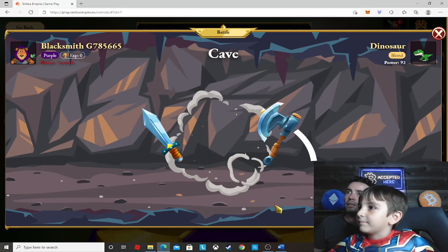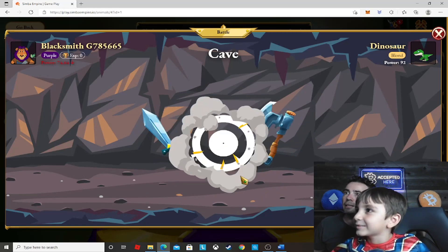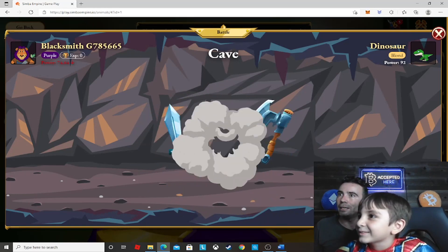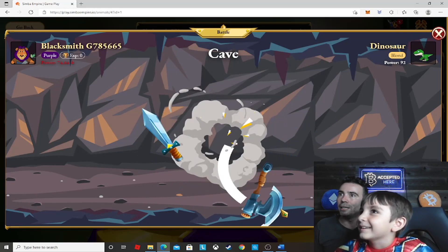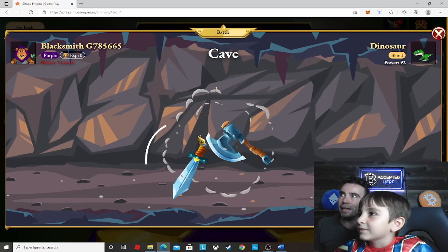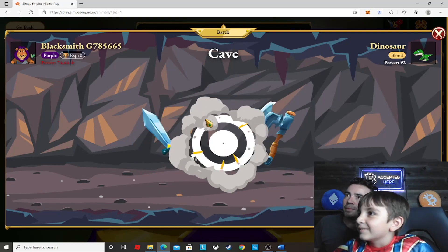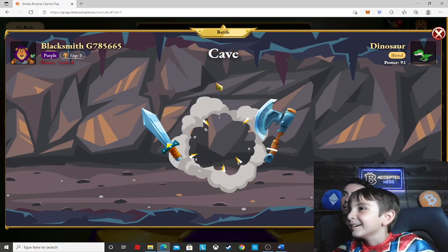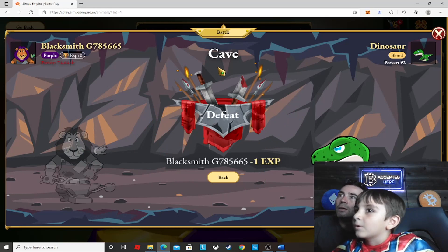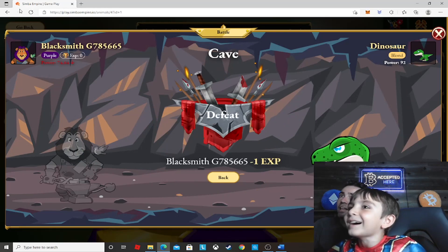Now we're fighting — we just pressed fight. Let's see if we win. We are going to win! This fight is taking a long time. Who's going to win? Defeat! Oh my goodness — we lost! We lost. Let's go fight a purple. Press the X, let's go fight a purple.